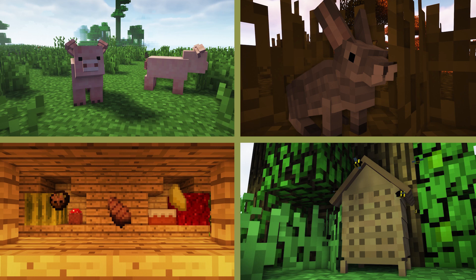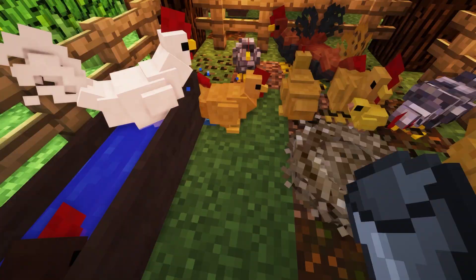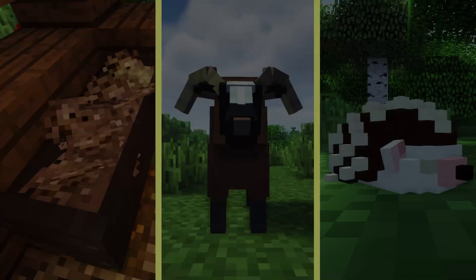Animania overhauls the behaviour of passive animals to make them feel more alive. With new models, breeds, items, food and more, animals and animal management is now more immersive, dynamic and rewarding, especially for those who seek the farmer's life.